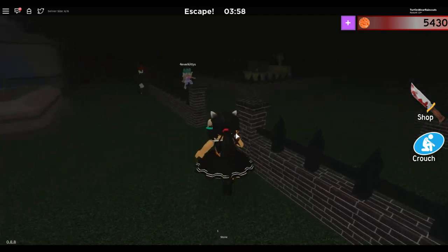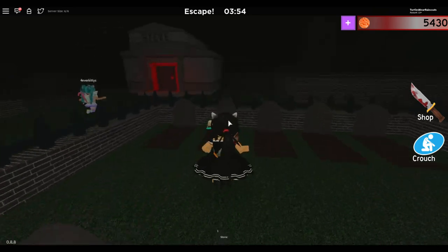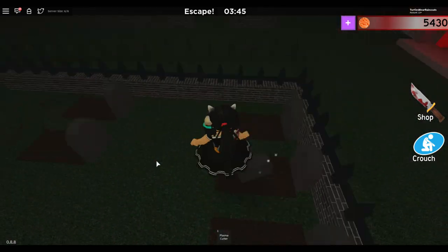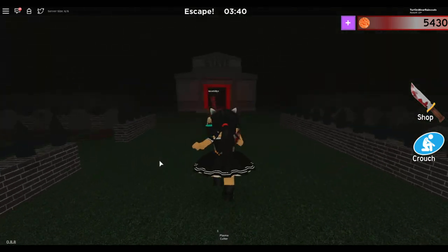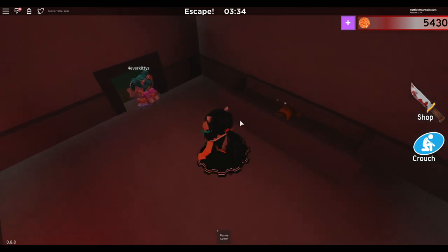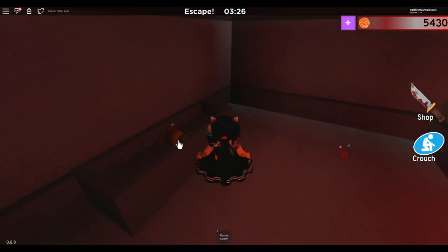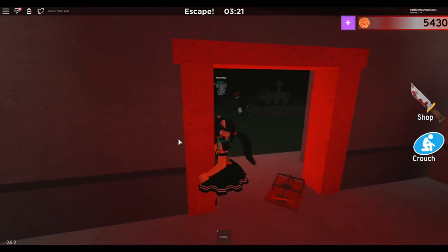Okay, I have the — oh, there's a thing there too, that's cool. This goes here. I got something — I got a plasma cutter! It's over here on the ladder. Okay, got it. There's a hat. Okay, what's this? I didn't get it. Careful, Kitties — okay, I have the teddy bear!